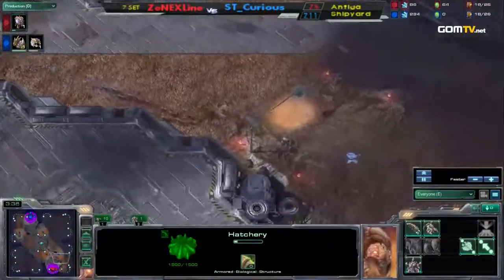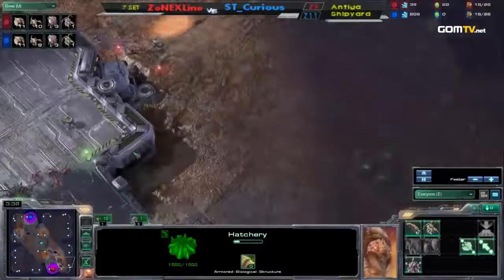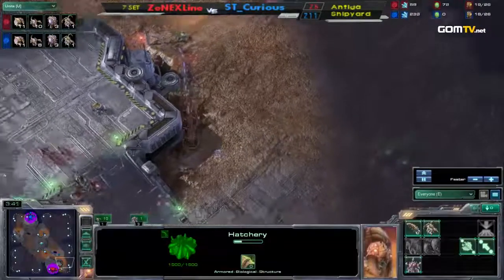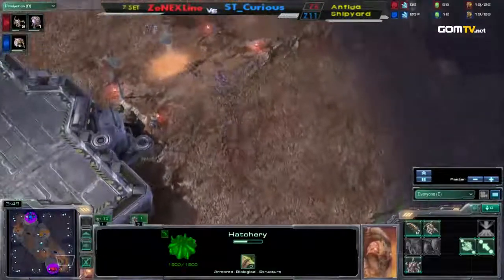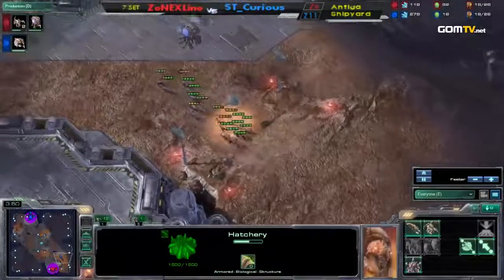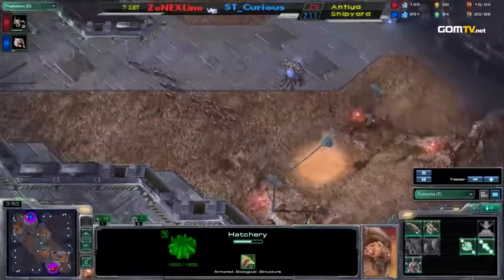It looks like Curious is going to try to maybe get something up the ramp just to see what his opponent has. He just needs to look to see if there's a gas or something. He just wants to put pressure on, force his opponent to micro, and make him make additional Zerglings, whereas back at home he is not.